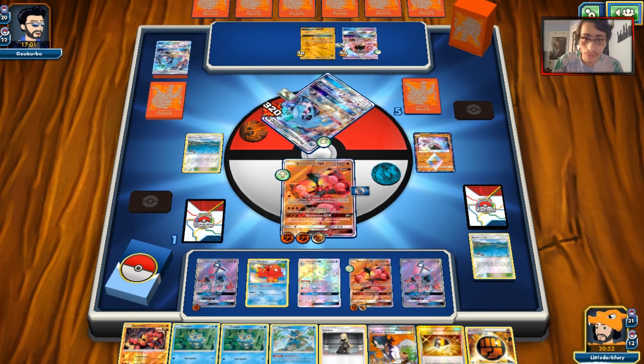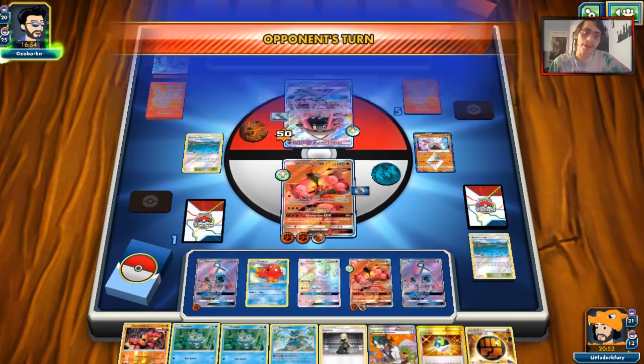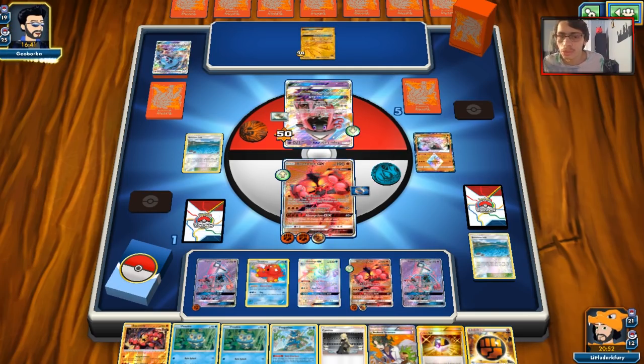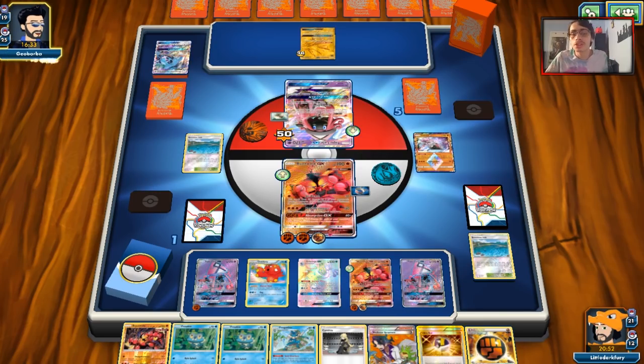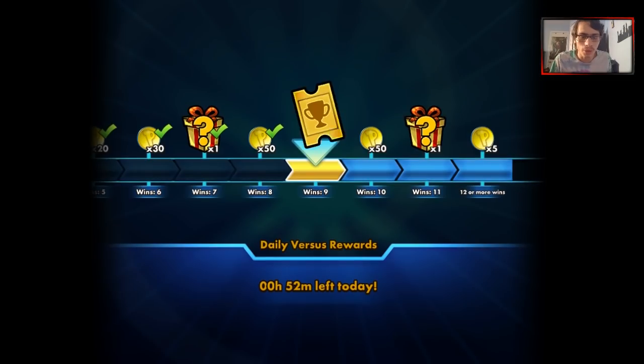My opponent isn't playing for a while. We're just going to build up Buzzwole and Jet Punch to soften things up. The spread option is still the way to win here - if we take out two of his stage twos, he can't do much. The spread play is safer than straight up trying to two-shot with Jet Punch and Knuckle Impact. Eventually my opponent concedes. We got two Buzzwoles ready to go and Greninja was useful in this matchup too - we used it more than I expected.